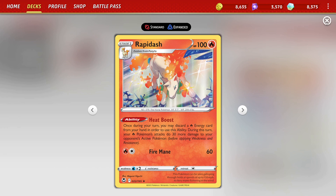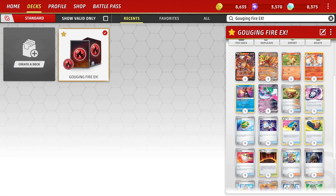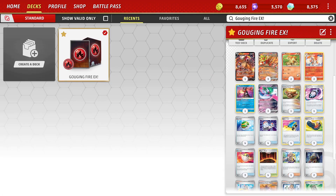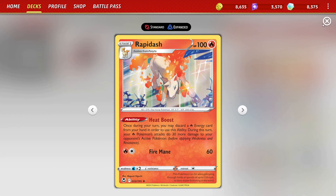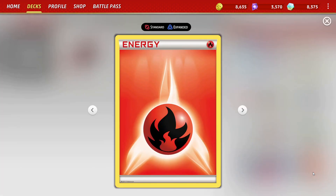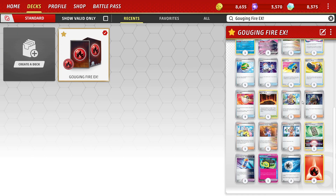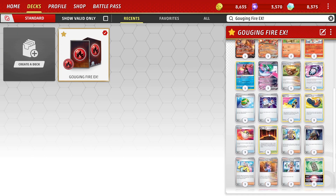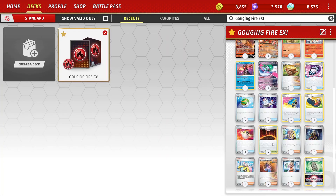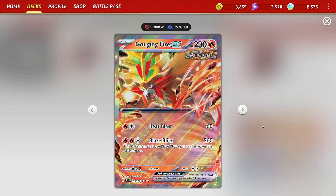It takes a little bit longer to set up than other options you can just Nest Ball right out, but I think it is a really strong option. We run Earthen Vessel to make sure we're getting our energy into our hand to utilize it, but also it helps speed up getting energy into the discard pile. What we want is as many energies in the discard pile as possible — in the later stages of the game we can use Magma Basin and Professor Sada, and those two combinations together can power up our Gouging Fire to hit for 260 at bare minimum.